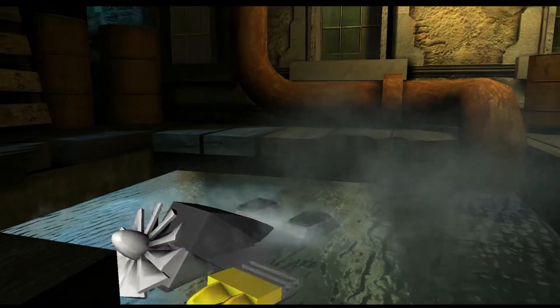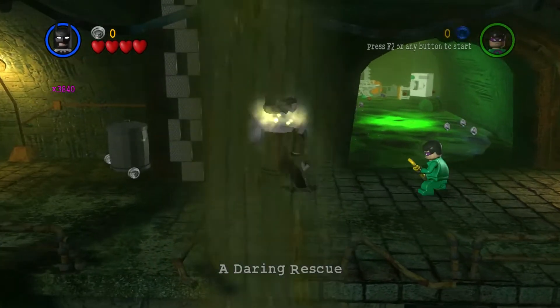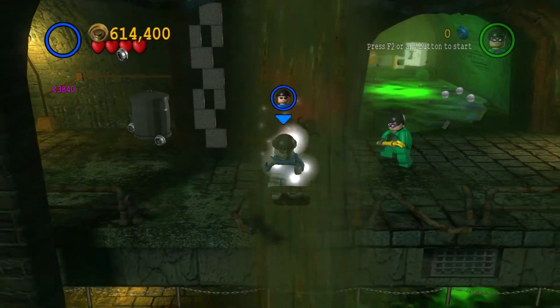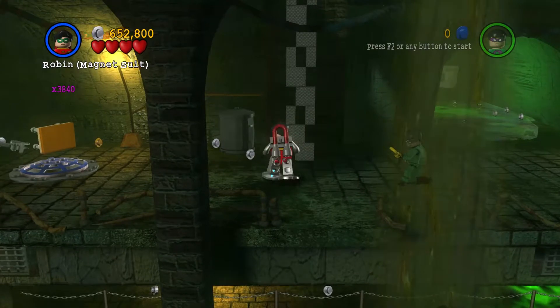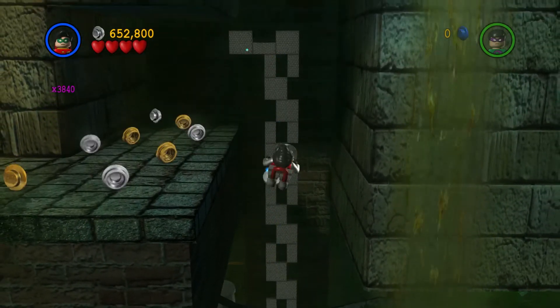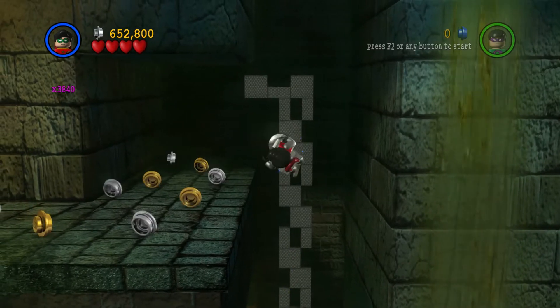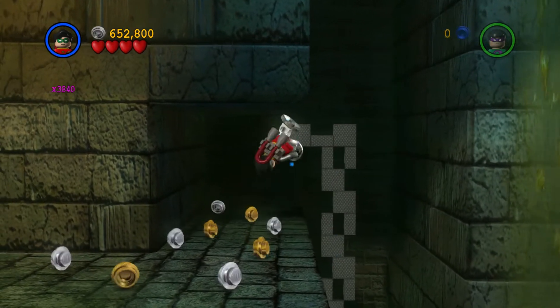Alright boys, we're off. Alright, here's something we can do already — we need Robin and his magnetic suit. Oh, and I can see the blinking arrows which show me minikits. There's one to my left and right. Can you get off, Robin?